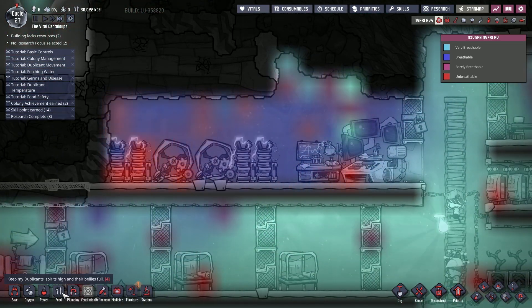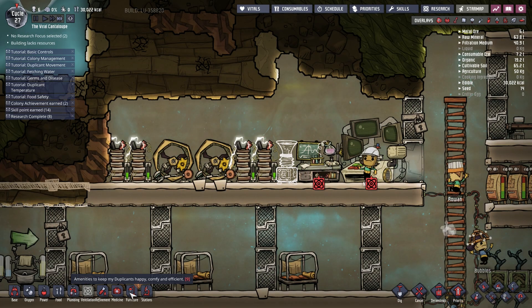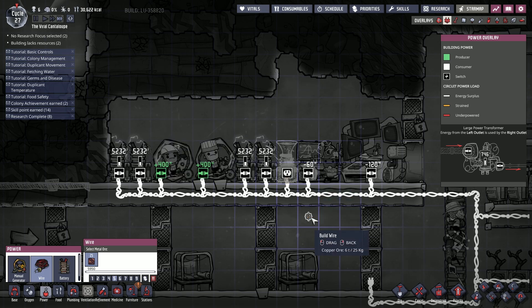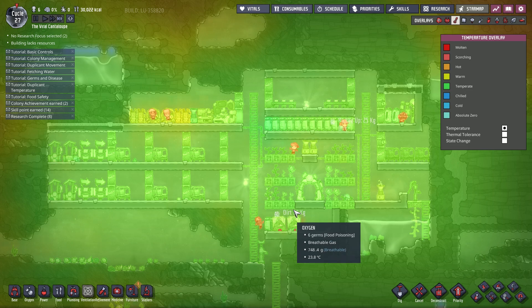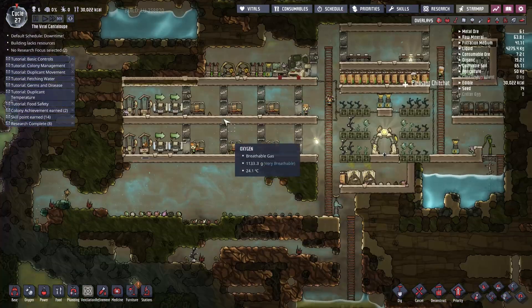We could do with one up here though, get this a little bit more breathable. That's not an issue at all. Let's do that, let's get some power to it. The only problem I imagine is this is going to start getting a little warm here. Let's have a look at temperature overlay - oh so far no, I think we're okay. I struggle with the colors of that one a little bit but it seems like we're okay. Obviously it gets warmer the further out we are, going to have to cool down the place eventually.